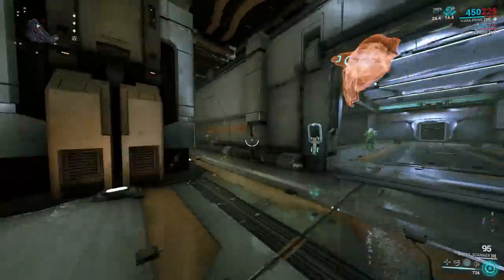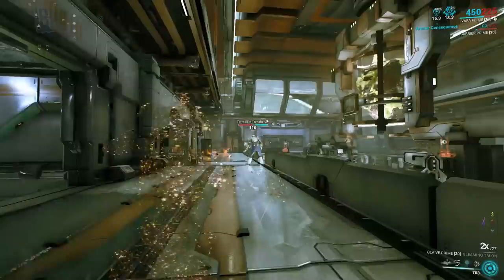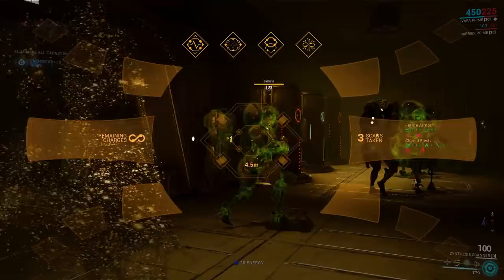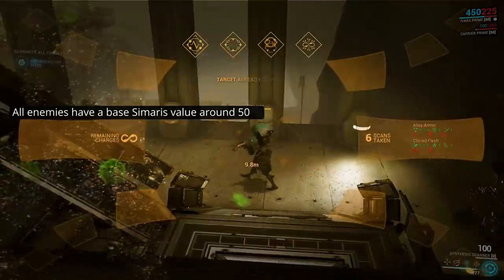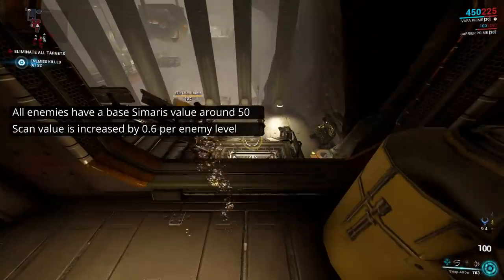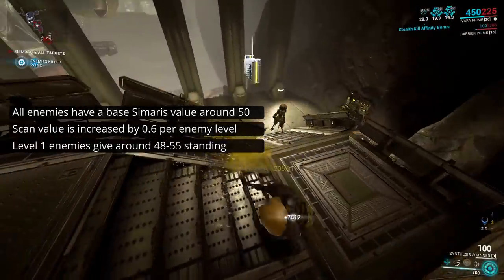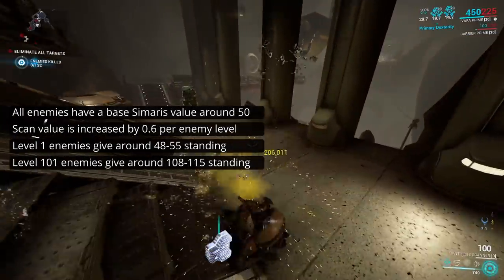The affinity you can earn is assigned on a per-enemy basis and it's modified by level, exactly like the affinity from killing these leveled enemies. Now as for Synthesis scans granting Simaris reputation, they follow an entirely different pattern. All enemies have a base value, but this value is much less random - around 50-ish for almost every enemy checked. This value is then increased by 0.6 per level, and the final result is rounded down. So a level 1 enemy will usually give you around 50 Simaris standing, some dropping to 48, some maybe as high as 55, while a level 101 enemy will give 60 standing more - around 110 for most cases.